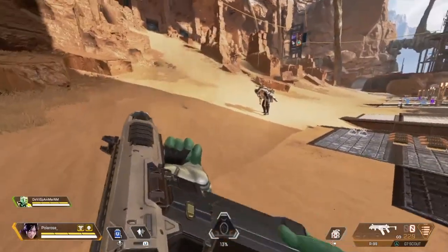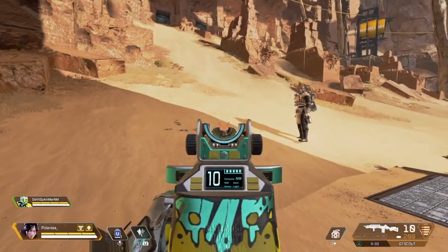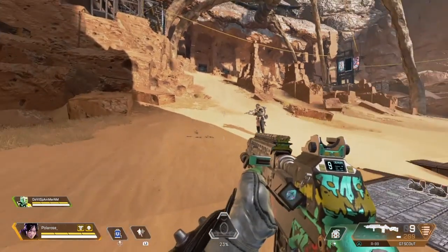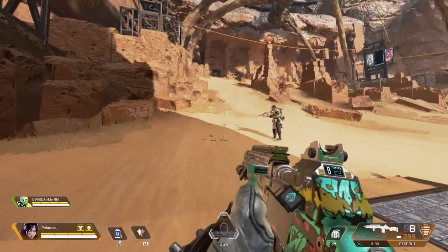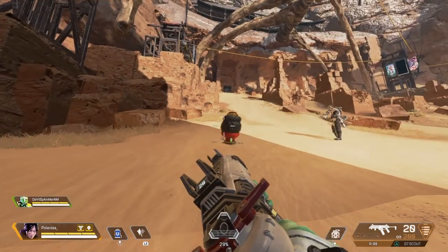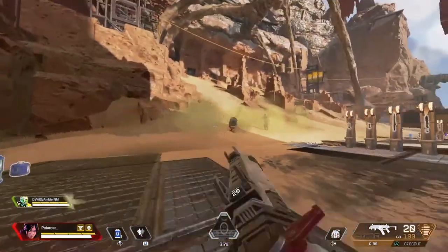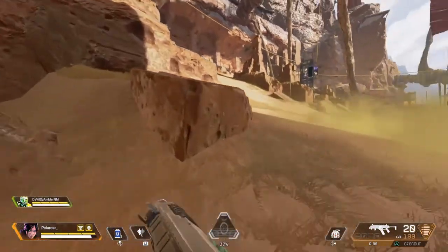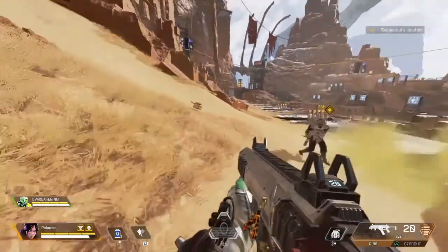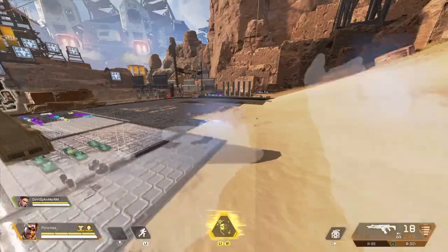This is for Caustic — Caustic got a nerf. As you guys can see, I'm shooting the gas traps before they get inflated and they get disabled. If they are already inflated and you shoot them, they will be activated. The only way to disable them after they get inflated, for new players, is to shoot it right there.